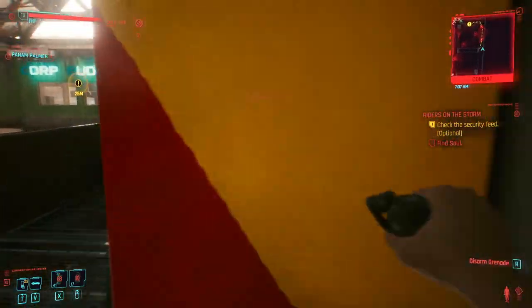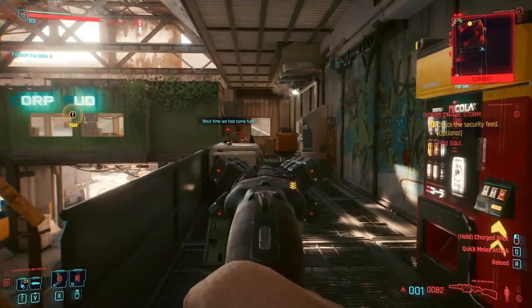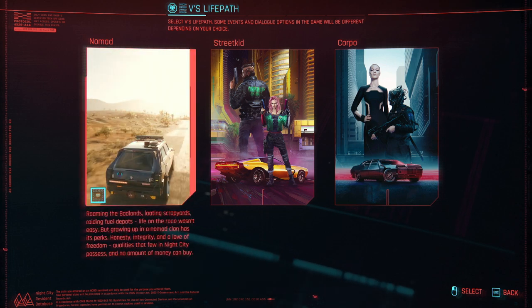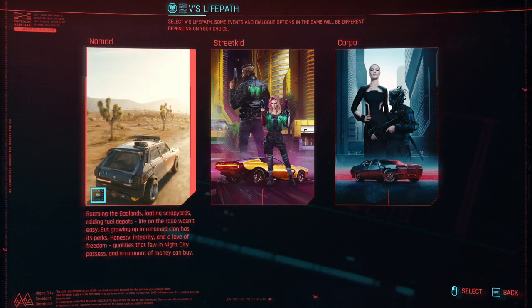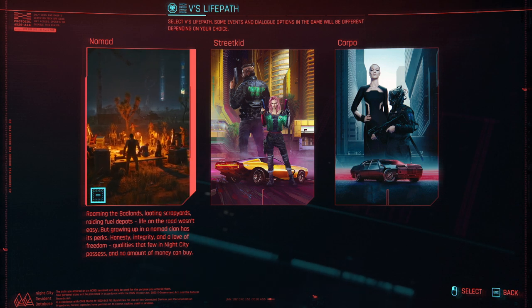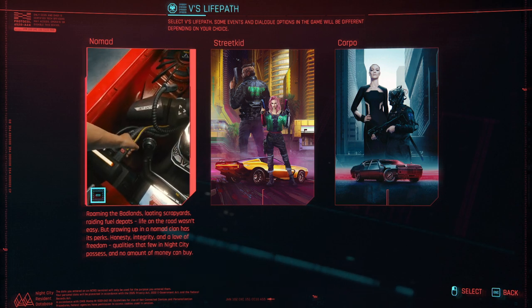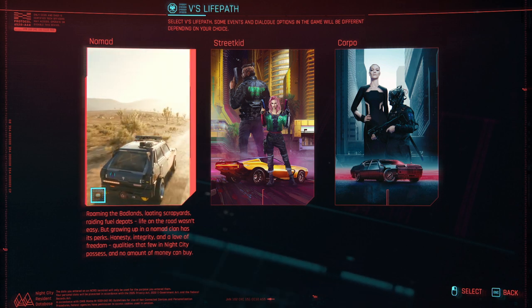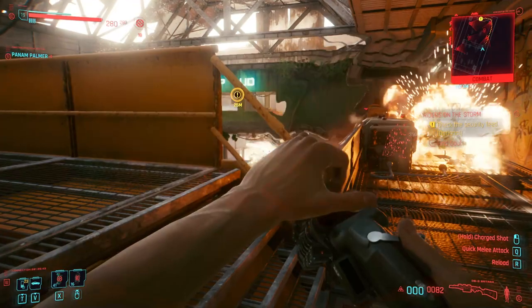For life path on this build, I decided to play the Engineer as a junker or tinkerer — somebody who can put together any kind of tech with bare hands and whatever spare parts they find. For me, Nomad made the most sense for this type of character, and some of the life path-specific dialogue choices for Nomad actually fit in with this theme. If that's the theme you're going for, I definitely recommend that one. Let's talk weapons and gear.